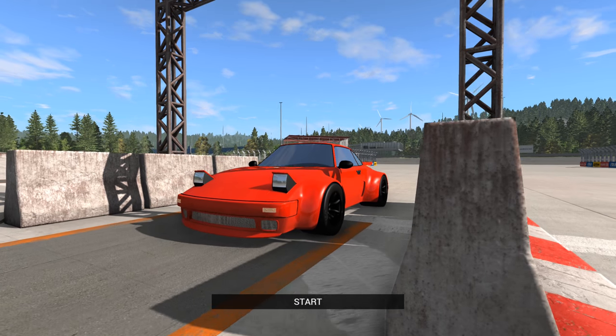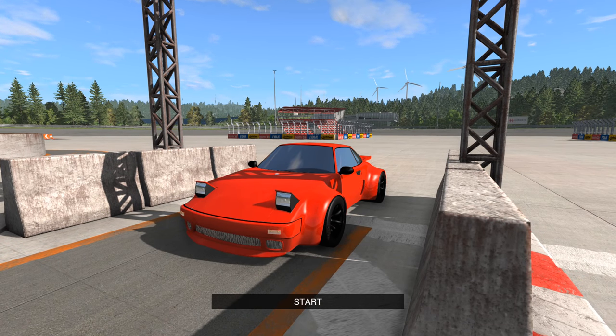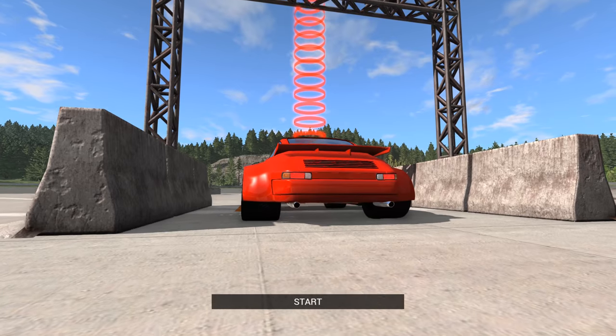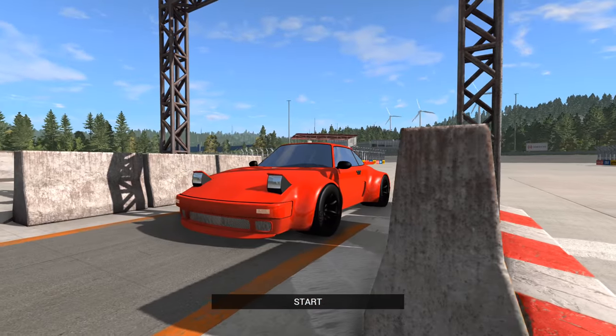Hello and welcome to the show. I'm back on BeamNG Drive taking more of your automation cars around the autocross course. We start with a car from Glitch, this is the Ultrabird Silhouette. It is an all-wheel drive, turbocharged V12 powered vehicle, 516 horsepower, 350 torque. It is a tad heavier than some cars at 1100 kilos, but it's a pretty good power to weight ratio.